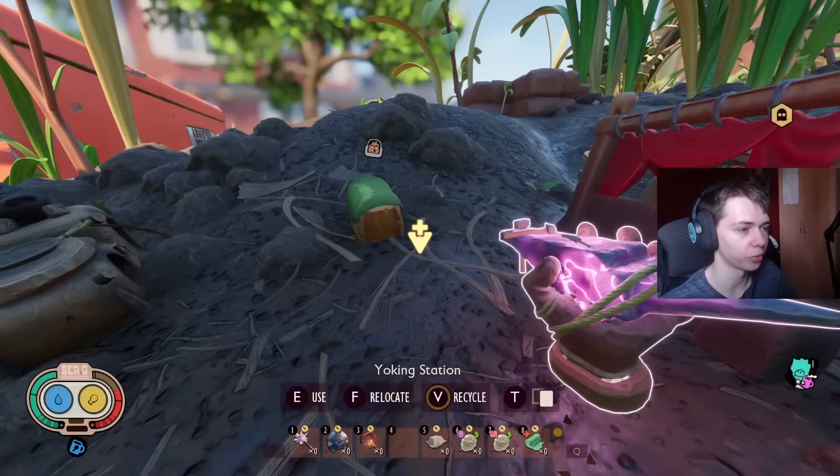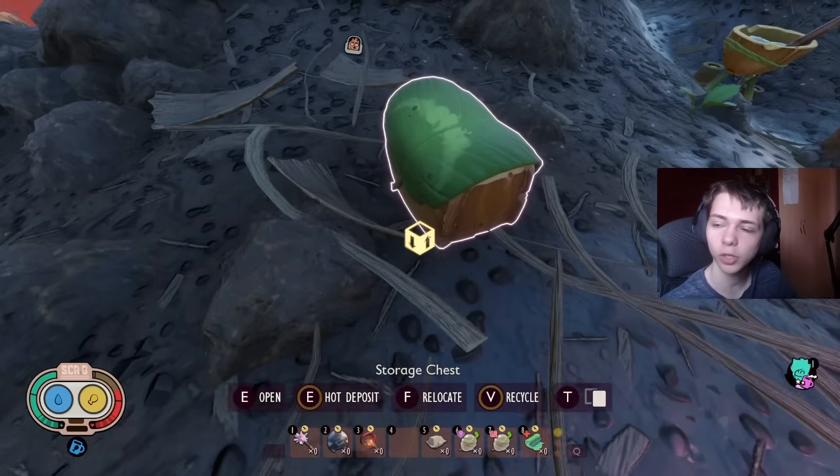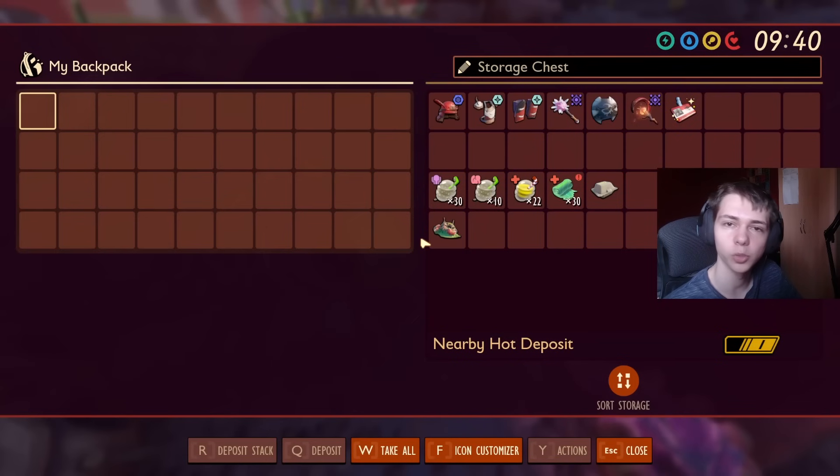Here we are outside of the Brawny Boy bin and I've got everything we're going to need in this chest right here. Let's see what we're using.